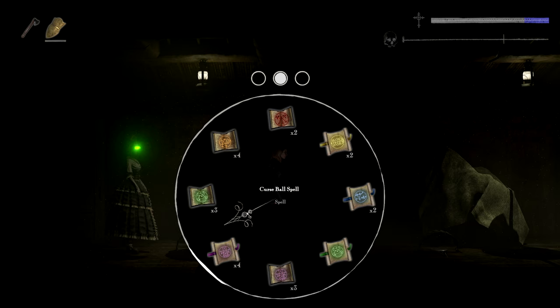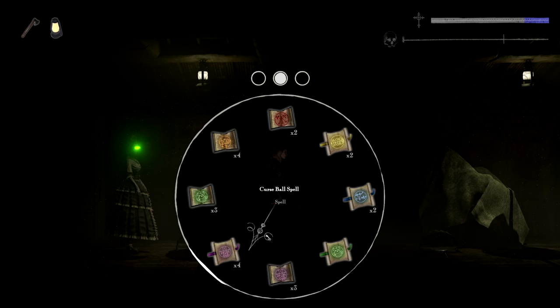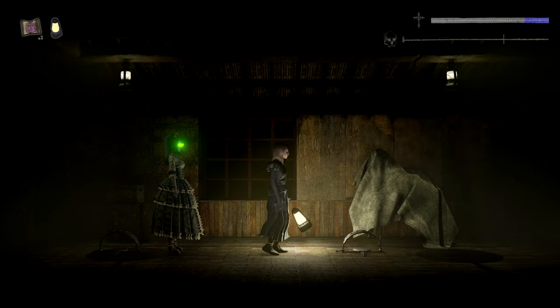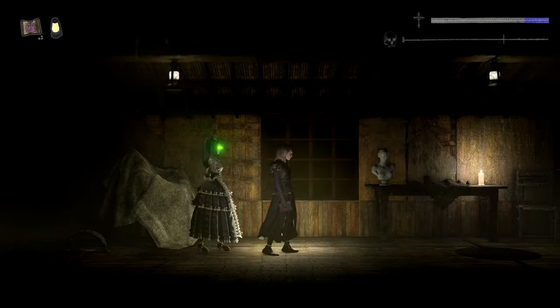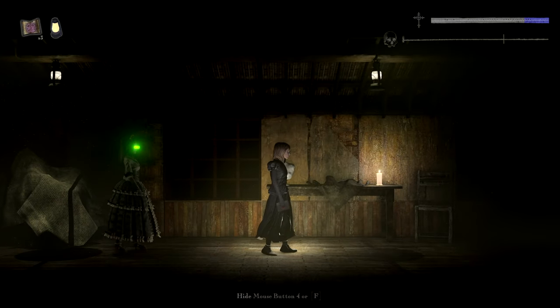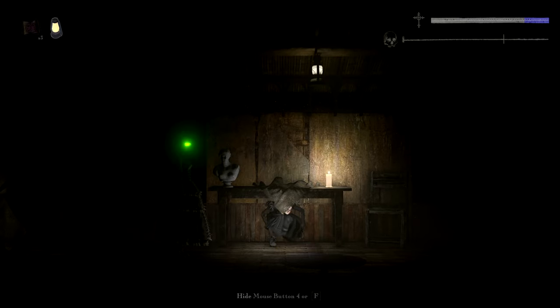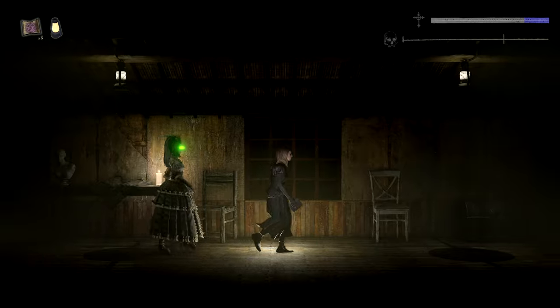Let me equip a lantern and a nice fireball spell, because there are monsters. Monsters ahead, and I am going to fireball the crap out of them. Nothing is coming, nothing shows up. I may hide here. Hiding is not very good when you have inner light — people will constantly spot you.